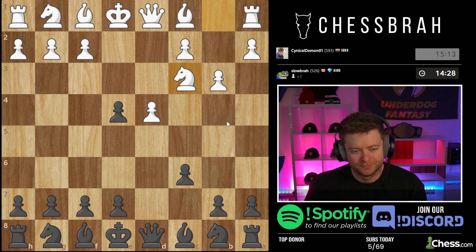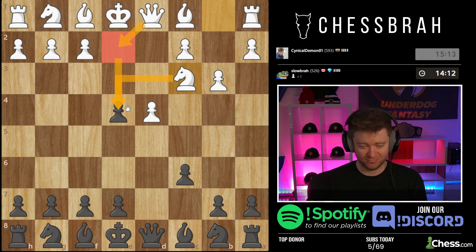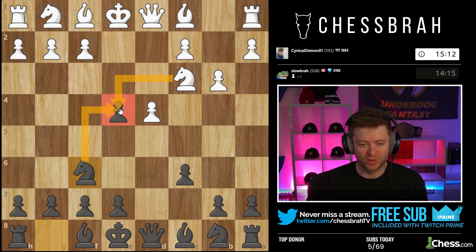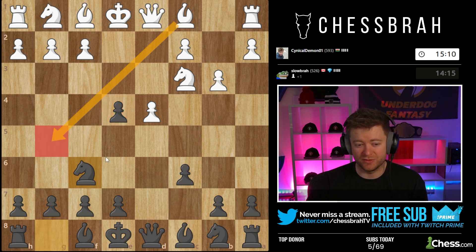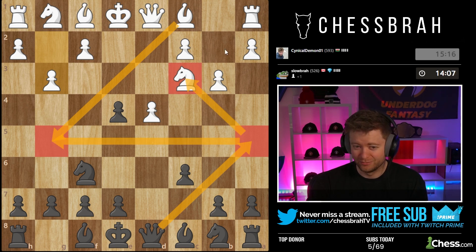We definitely want to defend this pawn — trying to think what his moves are actually intending here. Maybe he just wants to go there; I don't think he's going to be able to take this pawn — queen e2 is the only other way to hit the pawn and it drops this pawn. So I think we just start with knight f6, defend what white just attacked. If bishop g5, we could play bishop f5.